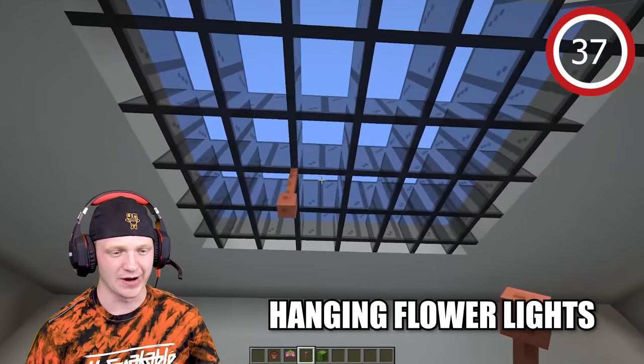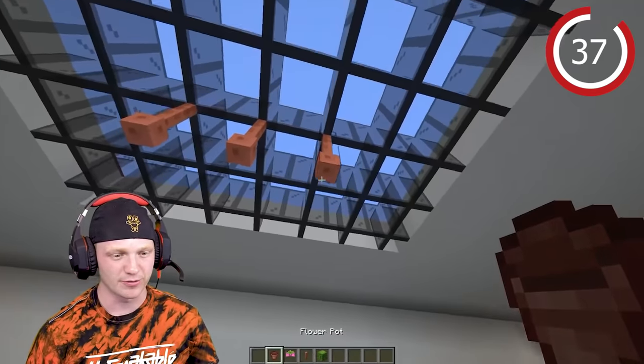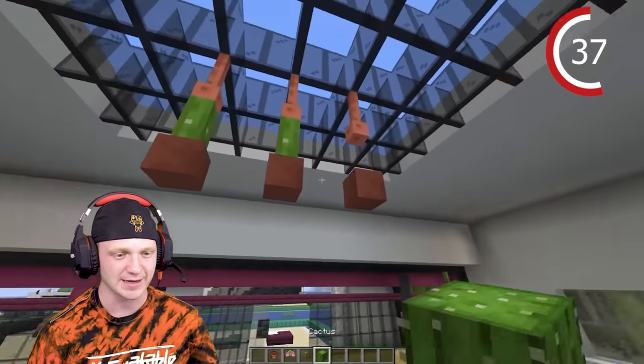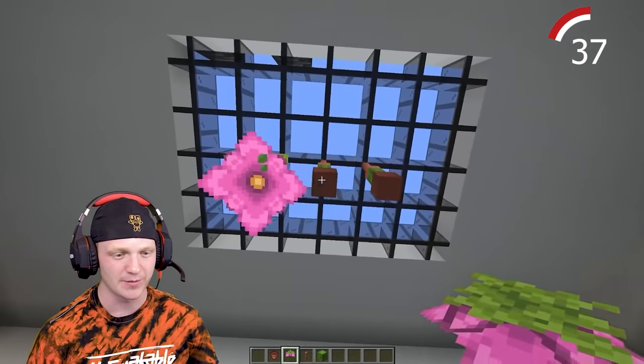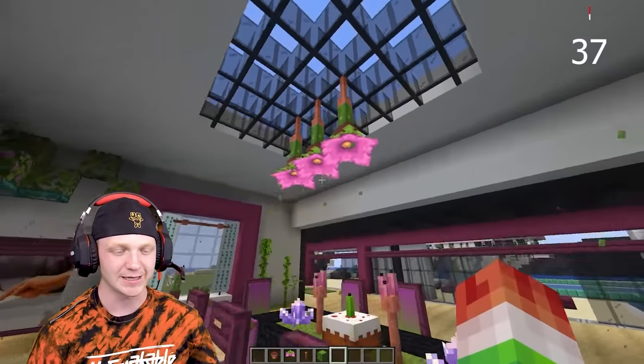This light can be as long and as big as you want. Throw down some lightning rods, add flower pots below, and connect them with cacti. Then take four blossoms and spawn them on each one — you have these beautiful flower-like chandeliers.